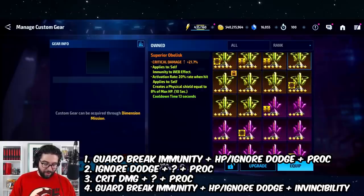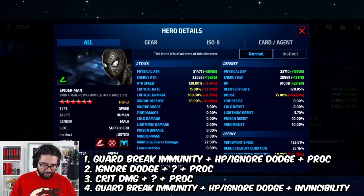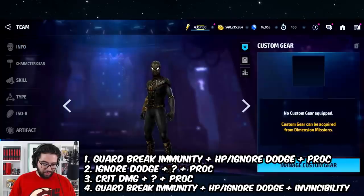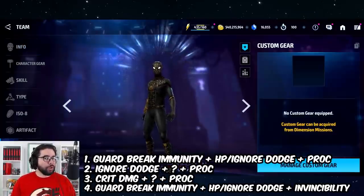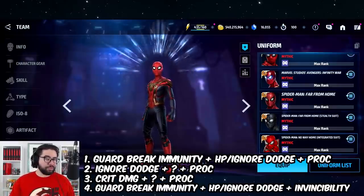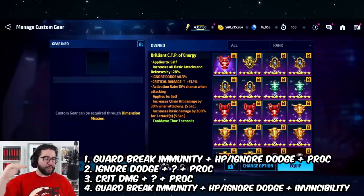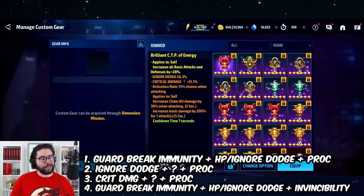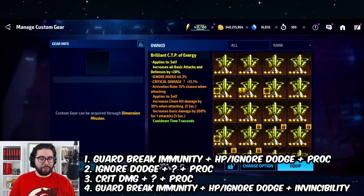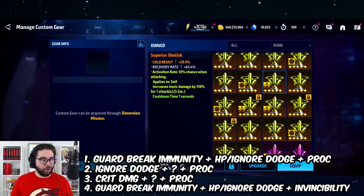The third option would probably be crit damage. Interestingly, with this uniform he's already capped on crit damage even without an obelisk, but having crit damage on an obelisk gives flexibility to use either uniform. So my top three for Spider-Man: guard break immunity, ignore dodge, then crit damage. You could argue a fourth might be max HP, but generally you don't want max HP unless it also has guard break immunity, because those things go hand in hand for PvP.